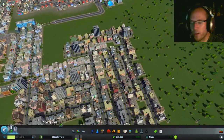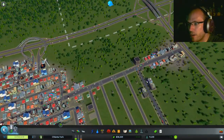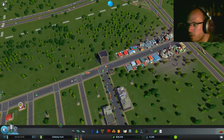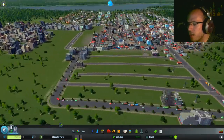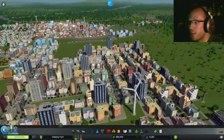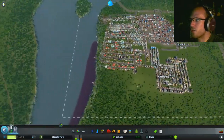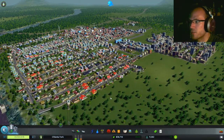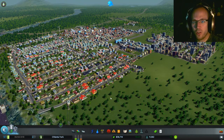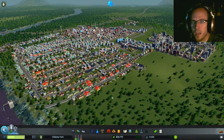We're doing really well, we're doing extremely well. There was a crime problem over here so a police station might need to be in order. I think it's time to call it an episode — we've come pretty far. We're up to 11,225 people. We've got new zones being built. We solved the crises of last week. Chilanta York is growing into the city it was always meant to be. Thank you so much for watching, and I'll see you in the next episode of Let's Play Cities Skylines!